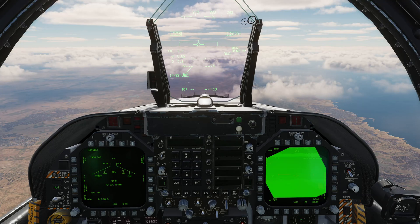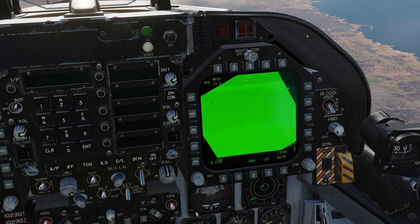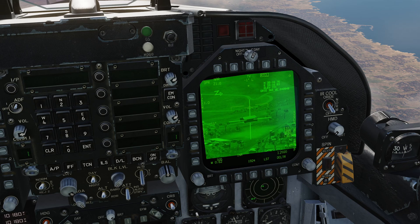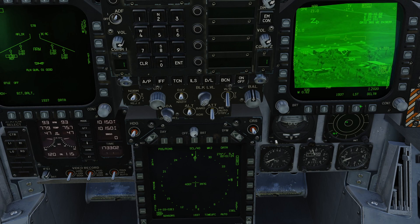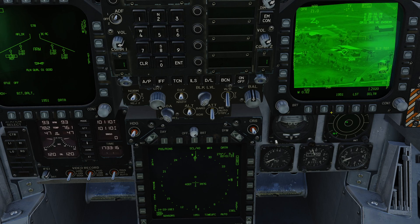Back in the cockpit, I'm going to demonstrate multiple JDAM drops using TOO in a single pass against different targets. If you're doing a CAS mission and can't take the time to enter targets as pre-planned, let's see what we can do using just the FLIR pod. I get the FLIR pod looking down at the target area, select our first target, and TDC depress to designate it. Then on the HSI I press the mark point button and create mark point one. I slew the pod over the next target, TDC depress, create mark point two. Then over the third — depress, mark point three. And over the fourth target — depress, mark point four. We now have four mark points.